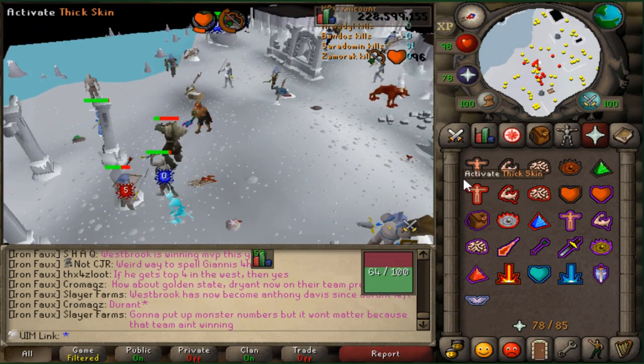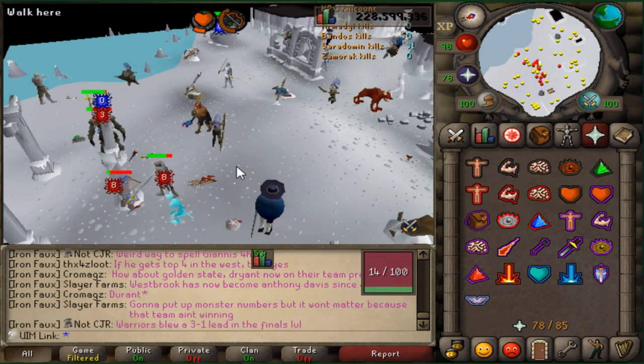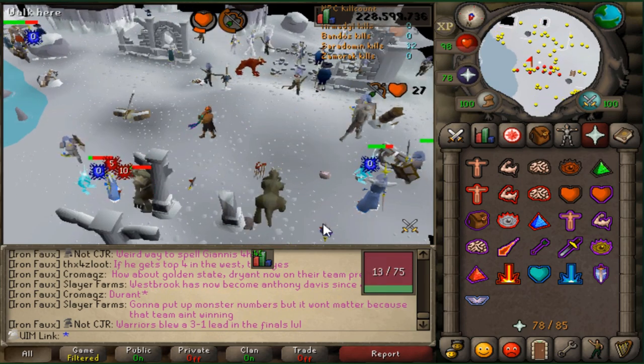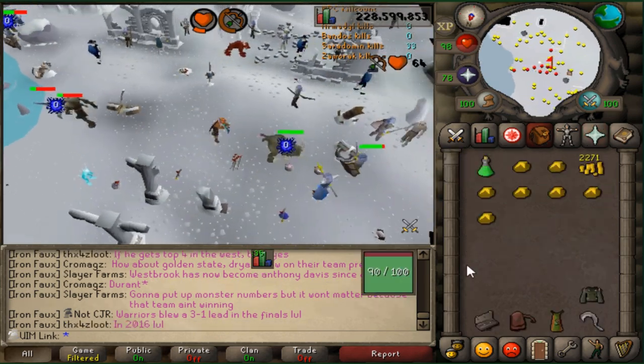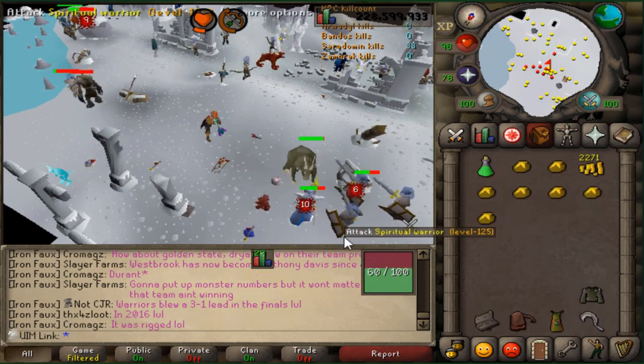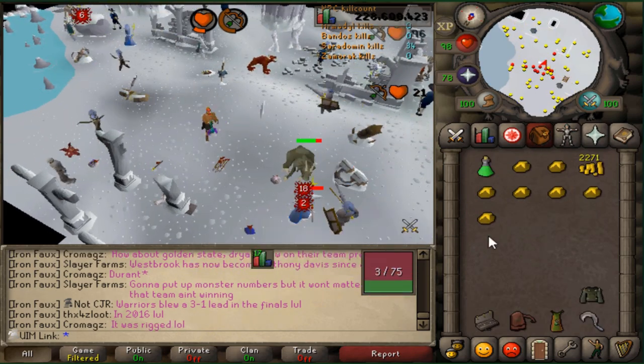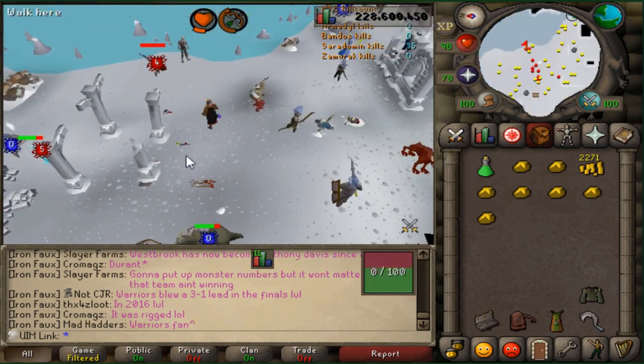By all means, do not tank Saradomin — or Zilliana, my bad — if your items are on the ground. Do not tank Zilliana. I cannot stress that enough. I want to drill that into your heads: do not try and tank Zilliana. Just don't. Never try it.